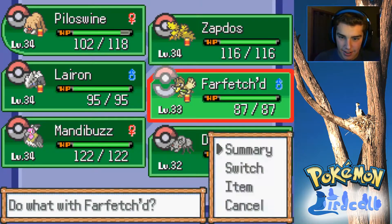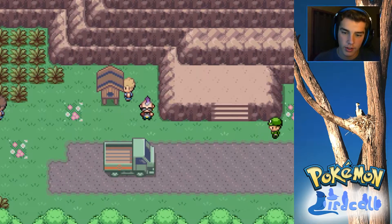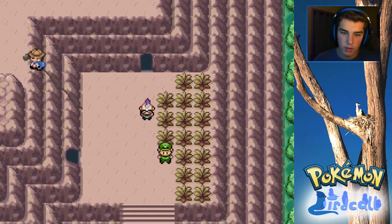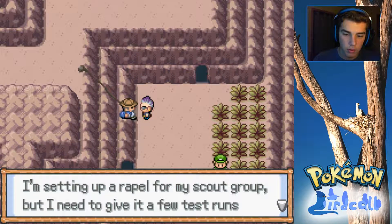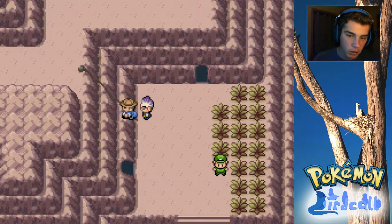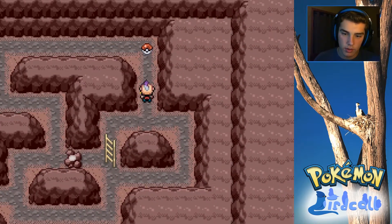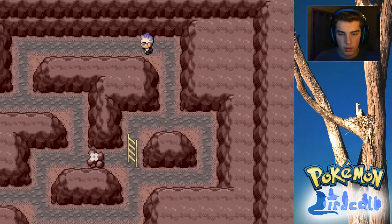Actually, Ice Beam is probably going to kill - I probably shouldn't have used that. Ice Shard shouldn't. Zapdos is level 34 - great. Let me have Farfetch'd here. I feel like, kind of just continuing with the mods that I am using. I do kind of want to talk to this guy though. Hello there - I'm setting up a rappel. I need to give it a few test runs. I wonder if you can slide down from the other side. This music - I remember going in here. We have a Pokeball, an item inside which is Sludge Bomb.